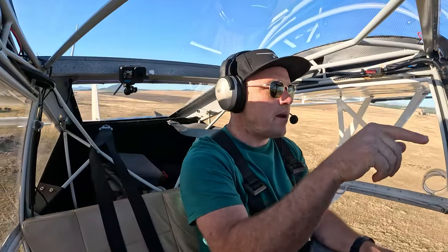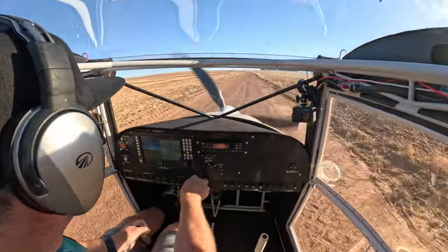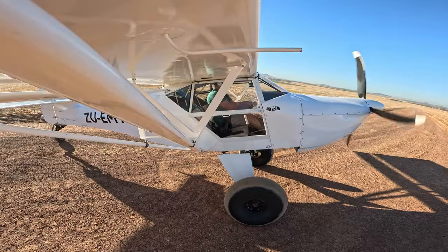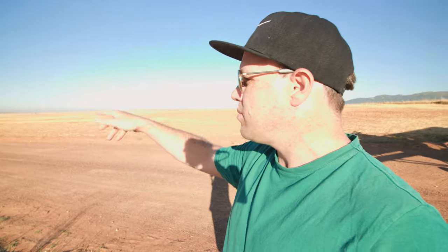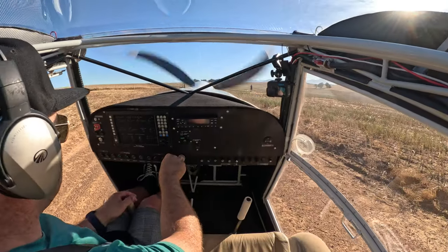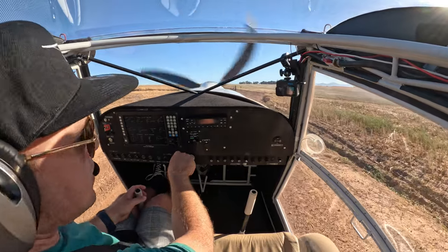We're going to Adria's farm — it's a hop, skip and a jump from here. We're at the second spot now, this is Adria's farm. He has two strips here, which aren't extremely long — I think it's 130 meters, and this one's also about 130 meters. It's got a bit of a kink in it, and we've got a pretty kinked runway.